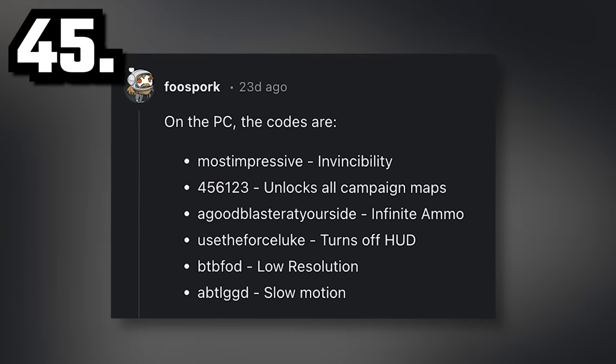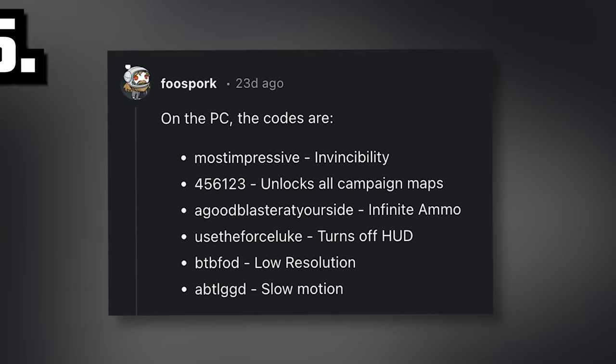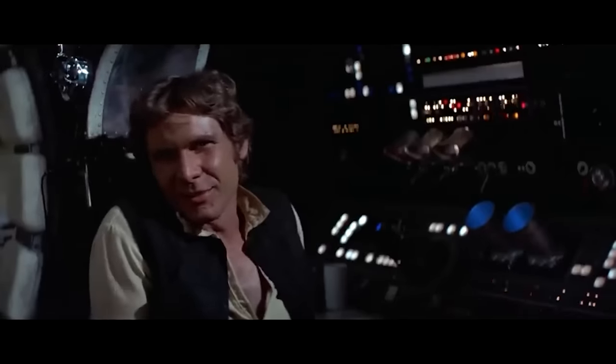The cheat code 'A good blaster at your side', which gives you infinite ammo, refers to the phrase said by Han Solo in A New Hope: 'Hokey religions and ancient weapons are no match for a good blaster at your side, kid.'